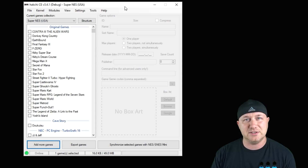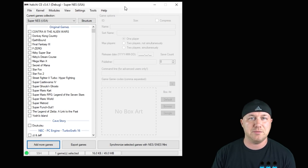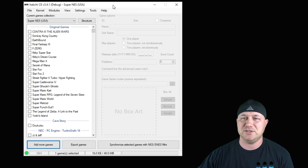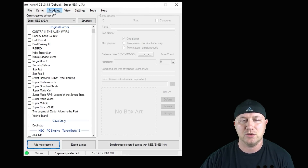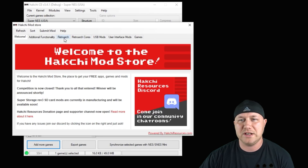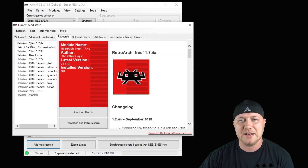First step as always is to hack your system — I'll have a video in my description on how to do that. After you've hacked your system, open up your version of HackiGCE, go to the Modules tab, then the Hachi Mod Store. If you haven't already, go to the RetroArch tab and install the newest version of RetroArch Neo by hitting the 'Download Module' button.